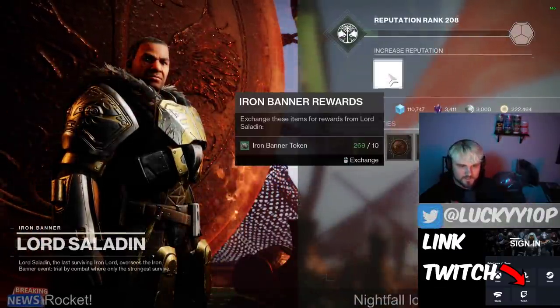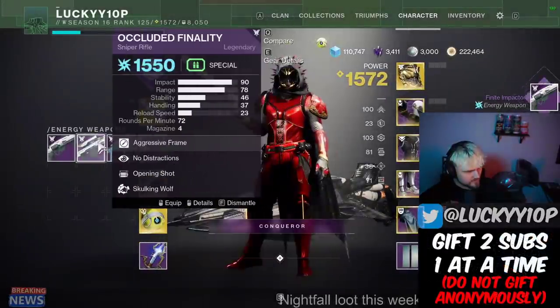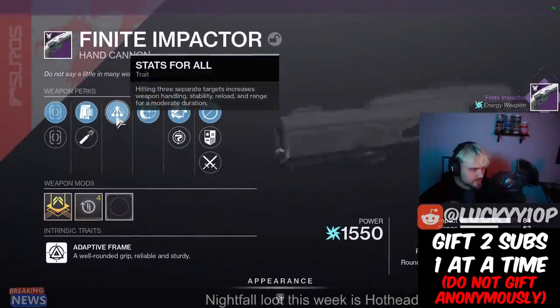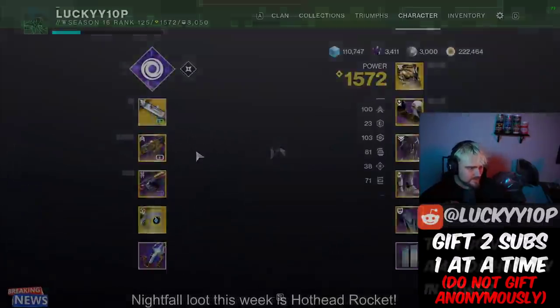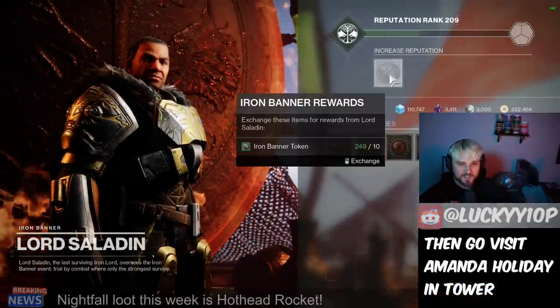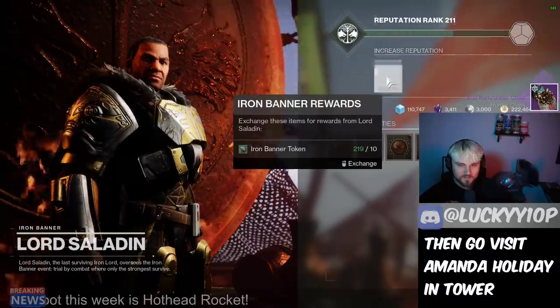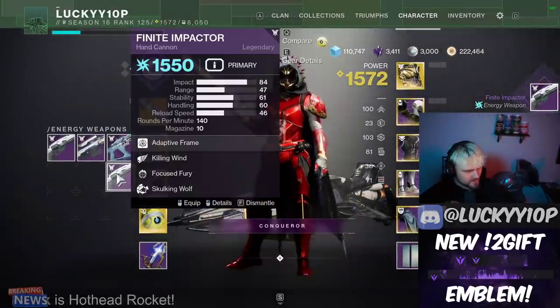I'm pretty sure the best roll for the Razor's Edge is an add clear roll, but we'll definitely look into that. Got a Finite Impactor with the new perk — stats for all and Iron Reach. Still not the best; there are seriously better hand cannons out there, especially the Cantata where you can get crazy perks. A class item drops, then another Finite Impactor.